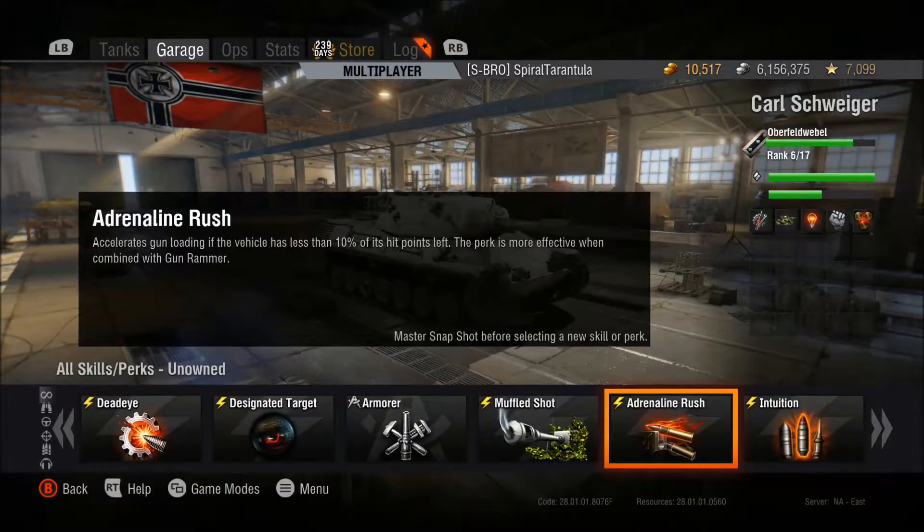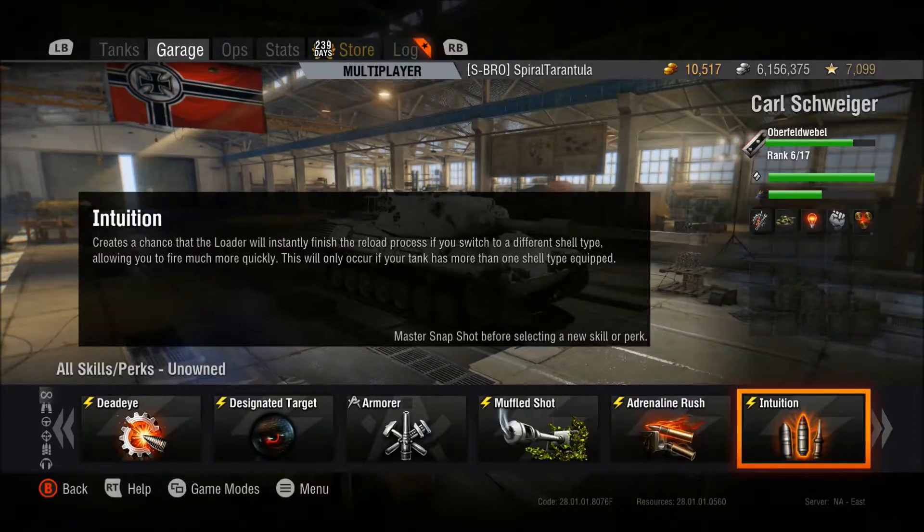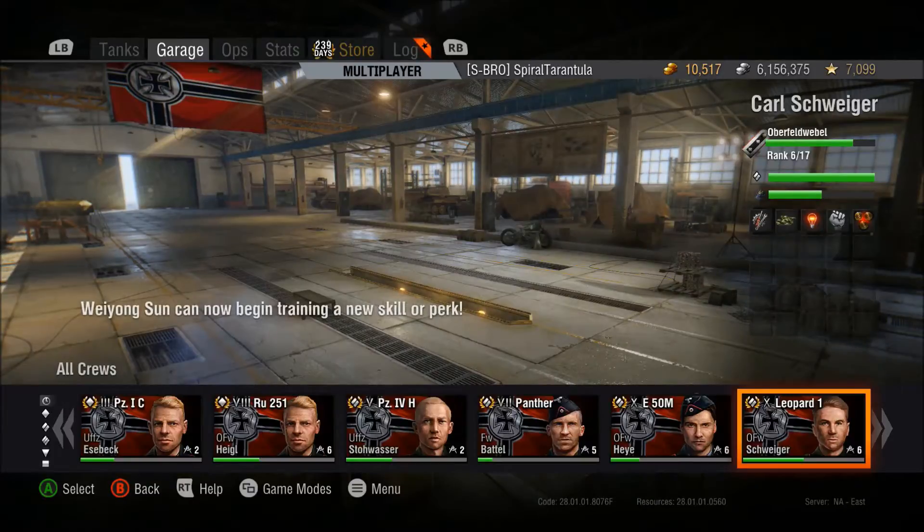A couple of optional skills: I would recommend either Adrenaline Rush, which gives you a quicker rate of fire when you've got below 10% of your health, or Intuition, which lets you switch shells faster. Something about Intuition: if you are loading a shell and you switch shell types, Intuition does not work. It only works if you've completely loaded a shell and then decide — oh crap, there's an E-100, I need to shoot HEAT at him — and switch shell types after you've already loaded. There's only about a 15-20% chance the shell will load instantly without going through the whole reload cycle. It's situational, and there's a lot better stuff you can get instead of Adrenaline Rush and Intuition. But again, that's my opinion — do what you will with your medium tanks.